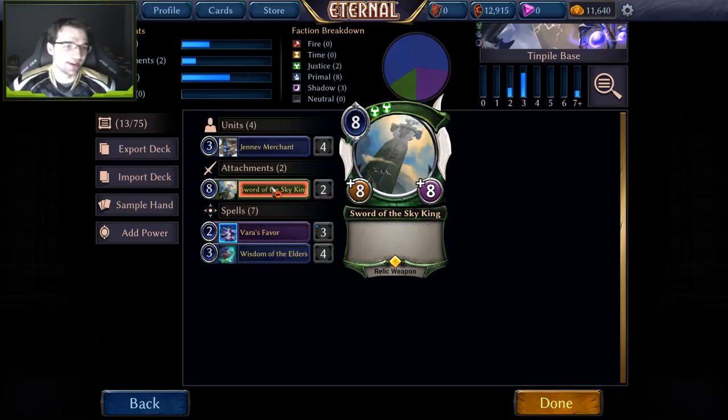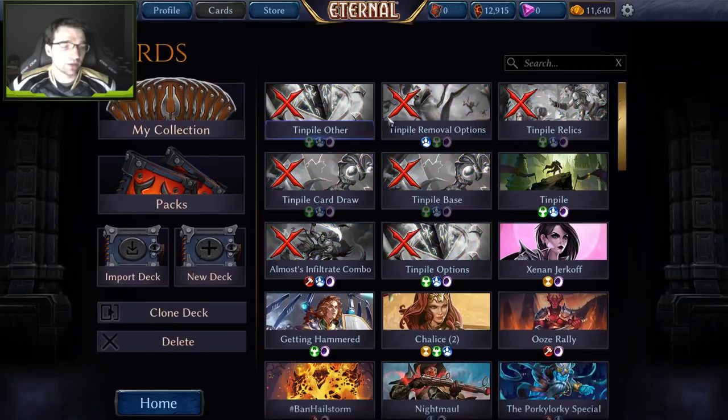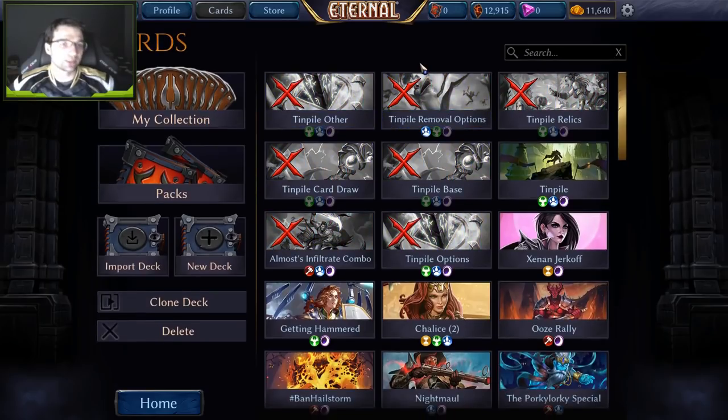Sword of the Sky King is very simple — just an eight-cost, eight-eight weapon — but it helps you win the game by dealing eight to the face every turn. It also gives you eight armor to stabilize against aggressive decks pressuring your life total. I would always play at least two, and in the current meta I'm even playing up to four. With those core cards established, let's hop into what we're going to fill out the rest of the deck with, starting with the removal options.